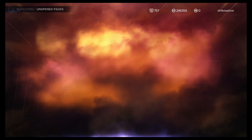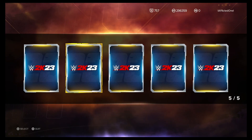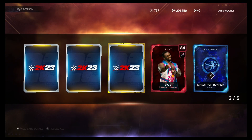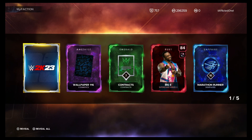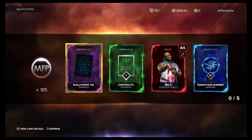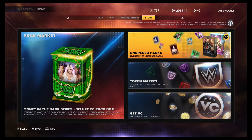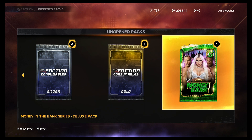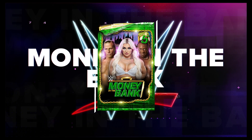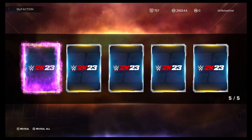Now we're on to the deluxe. In my free deluxe I usually get bronze cards. Ruby Big E — we'll take it, that's his wallpaper. And a gold chain of Basile, which was a duplicate. Not bad. Now we've got the Money in the Bank pack. I haven't opened it because they're really expensive, so we're just going to open it and hope for the best. Got an Amethyst — we'll take that.